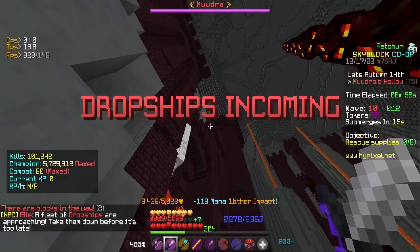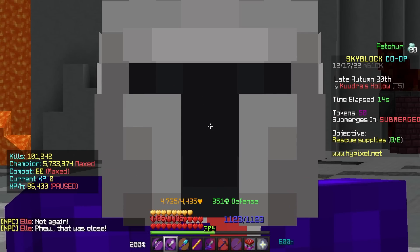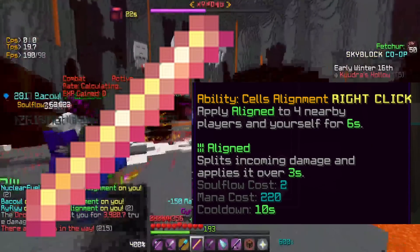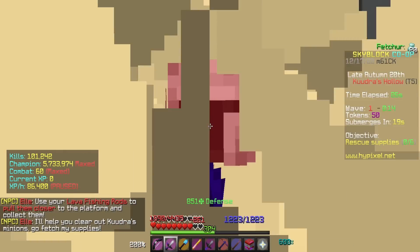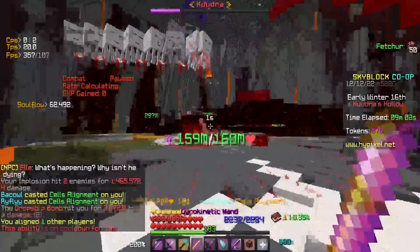There's a major event to watch out for during Kuja — drop ships. These drop TNT that will literally one-tap your entire team. Whenever we're about to get nuked, we stand in a corner and use the Cells Alignment ability on the Gyro Kinetic Wand. I don't entirely know how it works, but it makes us take zero damage, so I'm not complaining.